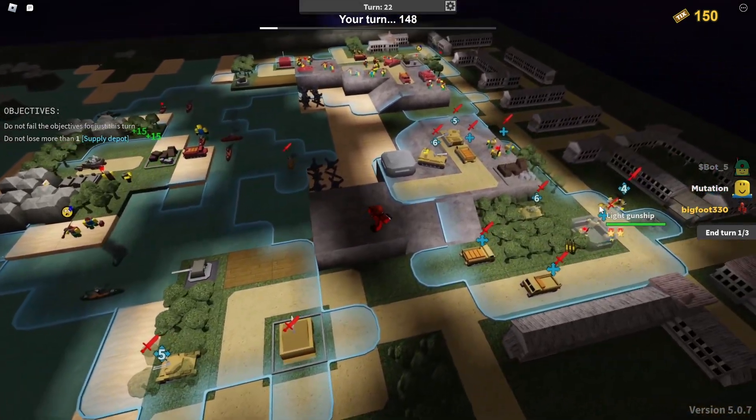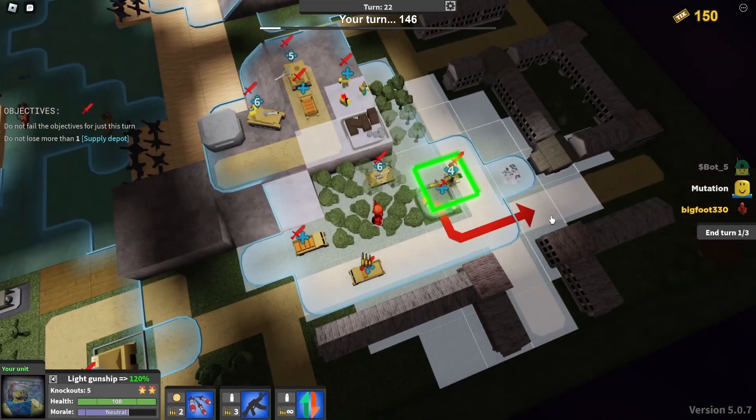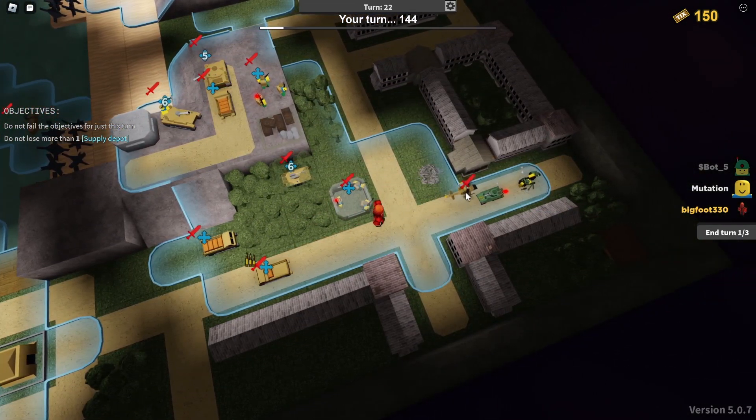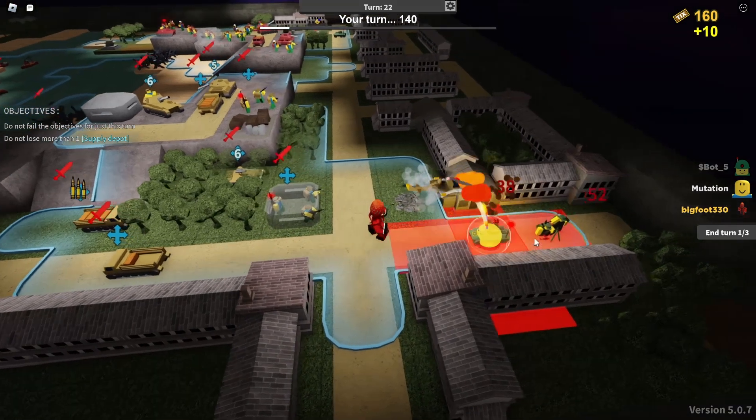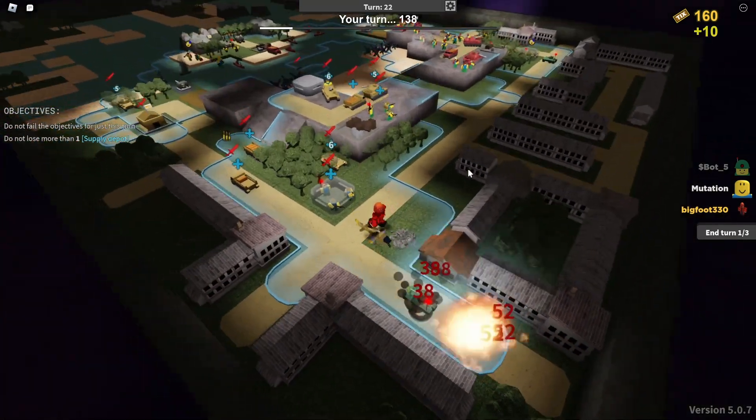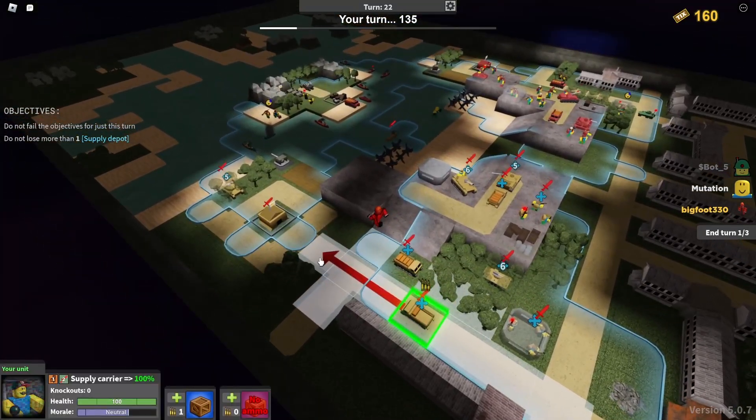I don't know if that'll even be enough to stop it, honestly. What was over here? Oh. Look at what we found. Wish I had two gunships. Boom. Good kills. After that, I'm sending the gunship over.